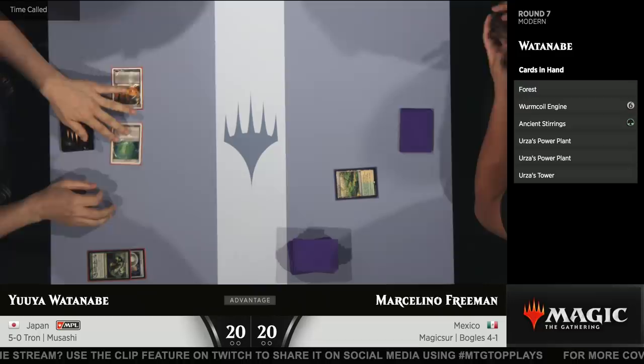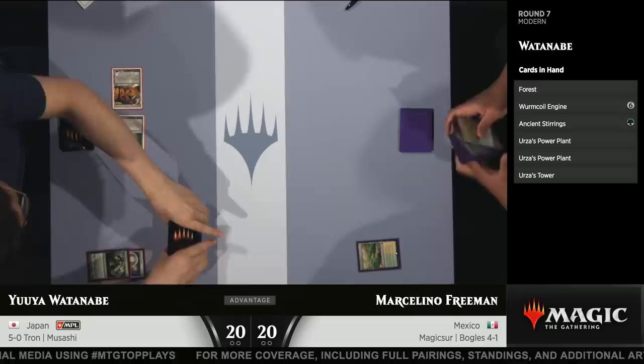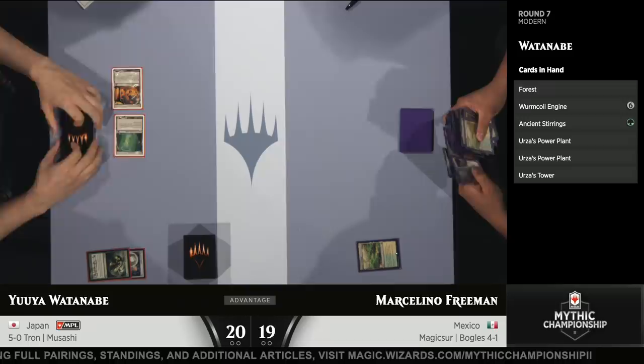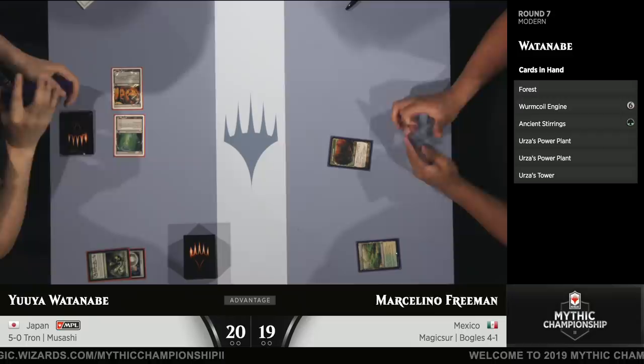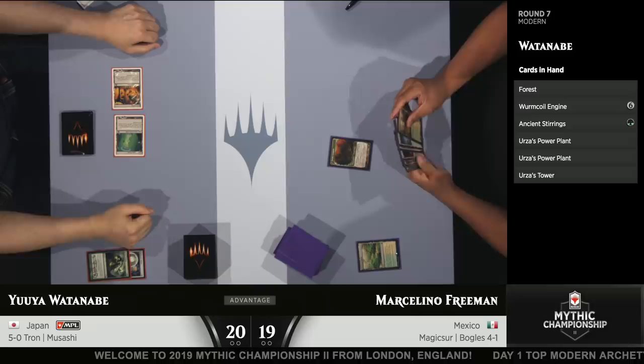This is not how this is supposed to work for Marcelino, especially given the London Mulligan — you'd think you'd almost never have an opening hand without a Slippery Boggle or something similar. I'm guessing he probably has a Kor Spiritdancer in hand, because you simply cannot keep a hand that does not have one of your 1-mana hexproof creatures or the Kor Spiritdancer. What about Dryad Arbor? That's extremely slow. I would be shocked if he doesn't play a Kor Spiritdancer this turn.